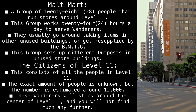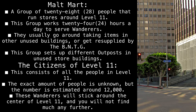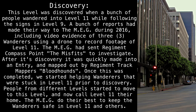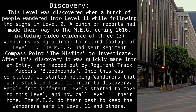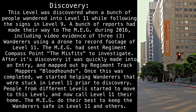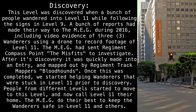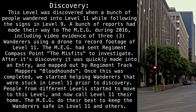The Citizens of Level 11 consists of all the people in Level 11. The exact amount of people is unknown, but the number is estimated around 12,000. These wanderers will stick around the center of Level 11. Discovery: This level was discovered when a bunch of people wandered into Level 11 while following the signs in Level 9. Reports made their way to the MEG during 2016, including video evidence of three wanderers using a drone to record footage of Level 11. The MEG sent Regiment Compass Point, The Misfits, to investigate. After its discovery, it was quickly made into an entry and mapped out by Regiment Track Mappers, Bloodhounds. Once completed, the MEG started helping wanderers that were stuck in Level 11 prior to discovery. People from different levels started to move to this level, and now call Level 11 their home.